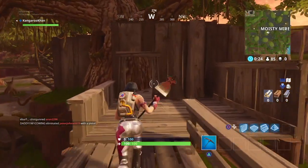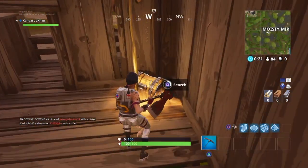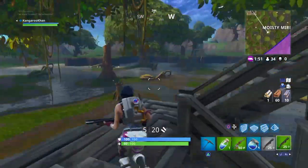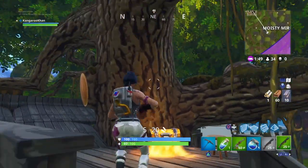The easiest chests to find are right in the middle of Moisty. Drop right into the middle hut and inside you will find a chest. If you head up the stairs to your left, with a little bit of luck and some smooth video editing, you might find another.